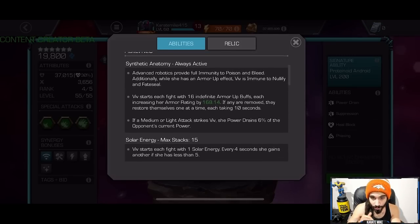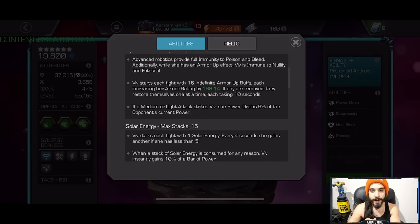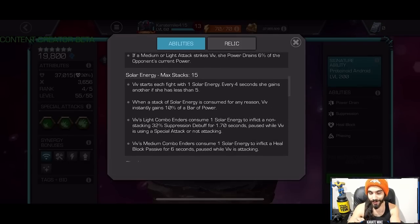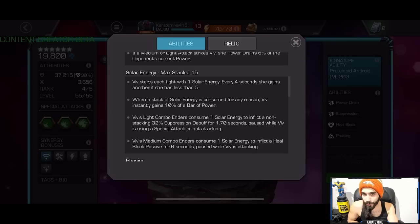She starts each fight with 16 indefinite armor up buffs, and when they go away they restore themselves one every 10 seconds. She's going to be very annoying on defense — every medium or light attack that strikes Viv power drains 6% of the opponent's current power. That's quite a bit; it's going to make getting to that Special 1 a lot longer. There might be some cosmic champions you want to use against her.